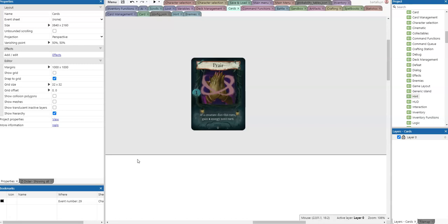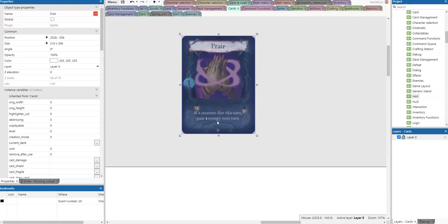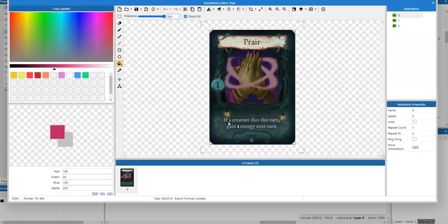Hello and welcome to another episode of the Runes of Aereal devlog. Today I'll be implementing the Prayer card together with you. The Prayer card: if a creature dies this turn, gain one energy next turn, or two energy, or three energy depending on the level of the card.